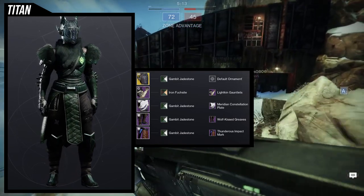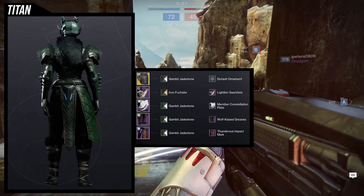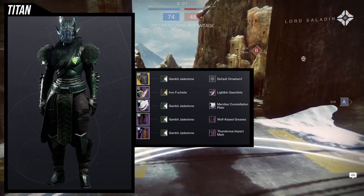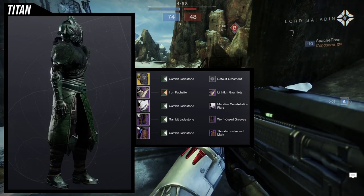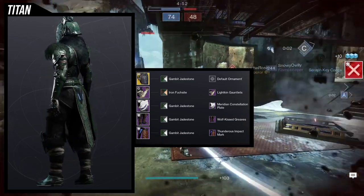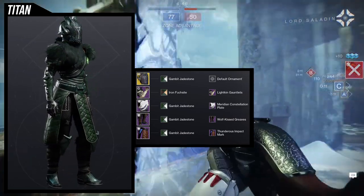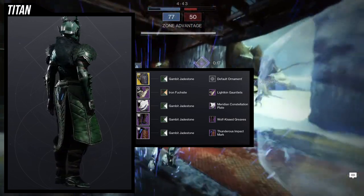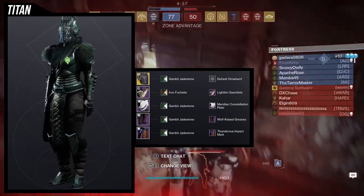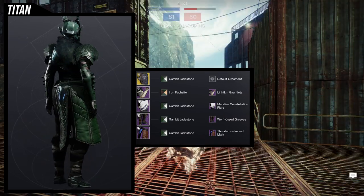For the helmet, Mask of the Quiet One — I love it aesthetically even if the perk isn't great. The shader is Gambit Jade Stone for most pieces, except Iron Foot Sight for the arms specifically. Iron Foot Sight gives a rich green for the fur and combines the pauldrons into one color — the Lichen Gauntlets actually shader differently for the gauntlets versus the pauldrons, and Iron Foot Sight combines both, which is really cool. I definitely recommend this set if Mask of the Quiet One ever gets buffed or reworked.